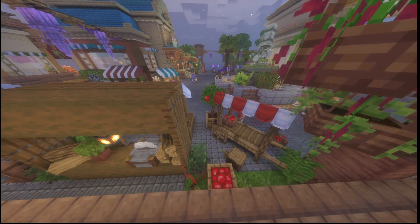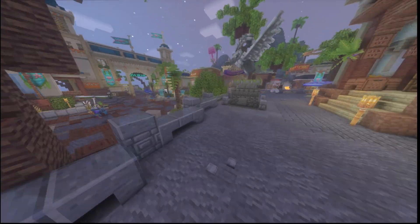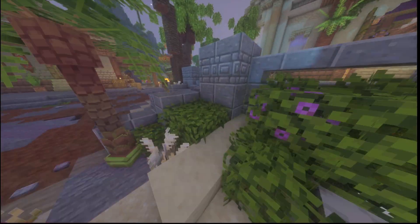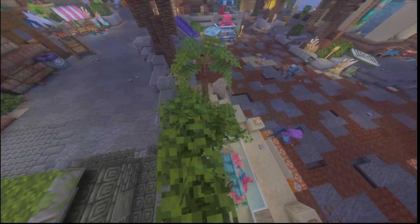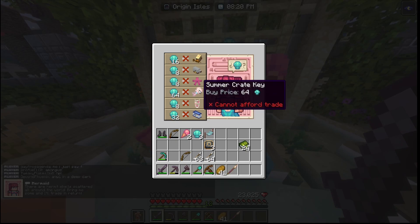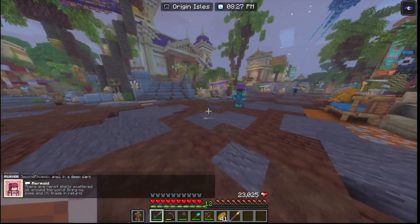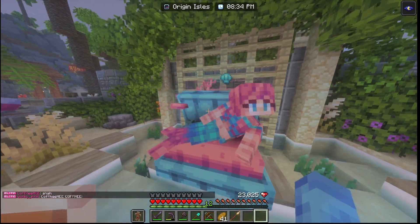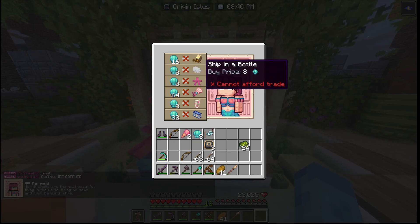You can get new cosmetics for the summer update by getting summer crate keys. To get summer crate keys, you need to trade with the mermaid. To trade with the mermaid, you need to find crabs at the beach, hit them to get their seashells, and then trade those seashells at the mermaid in Origin Isles for summer crate keys and many other awesome cosmetics.